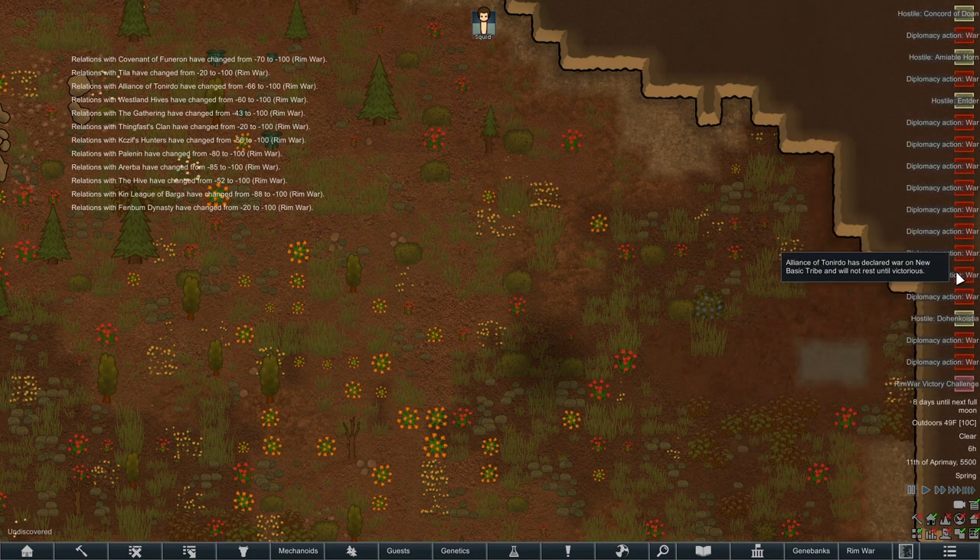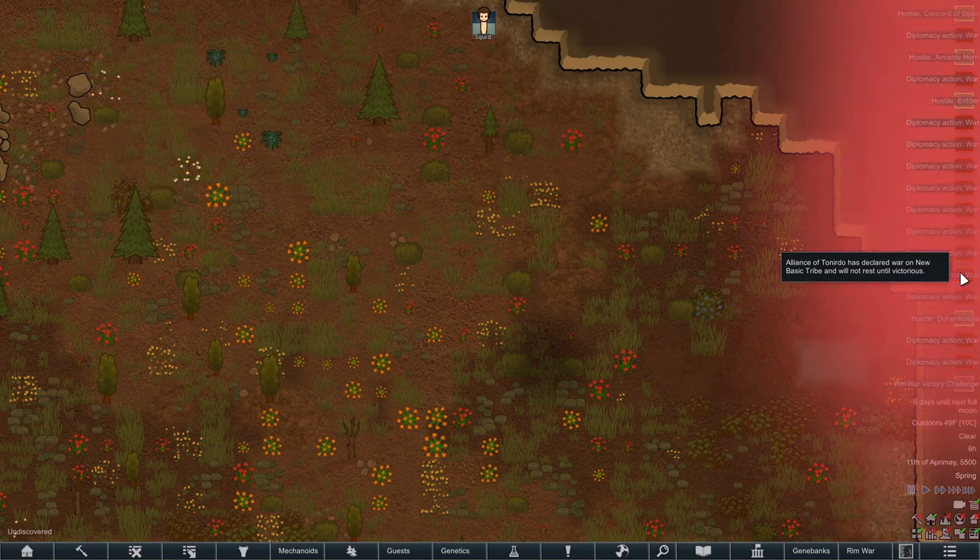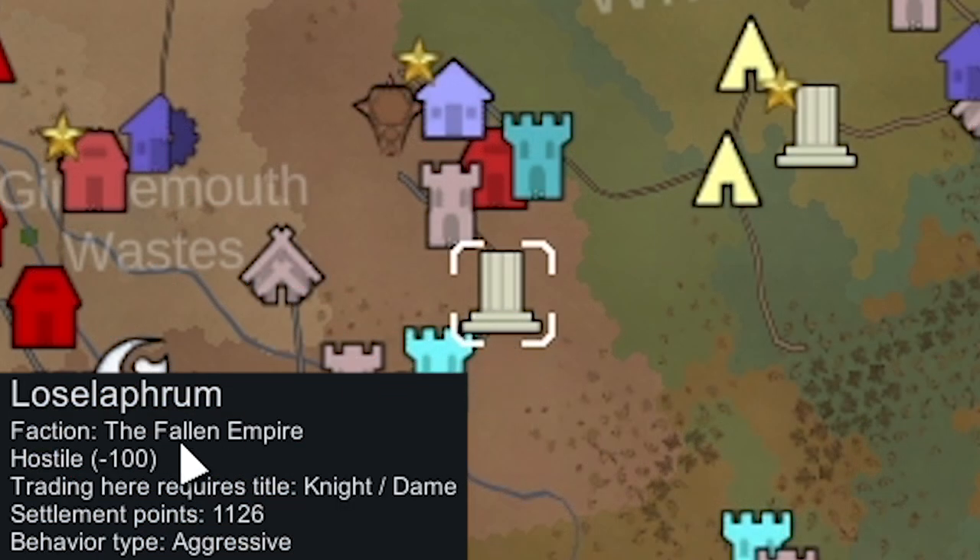As we can see with one of our starting parameters, it made it so we're extremely at war with everyone — we're at negative 100. There is a way to patch up relations through peace talks. Does that mean we're at war with the Empire too? Yep. Okay, we can't do any Empire quests. I don't know if we're even going to get the starting Empire quest where you get the free psychic ability. There is the deserter quest later on that makes it so you go to war with the Empire and get a free person — I wonder if we're going to get that one.